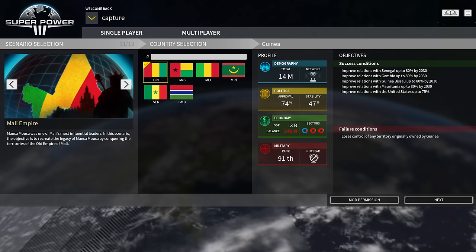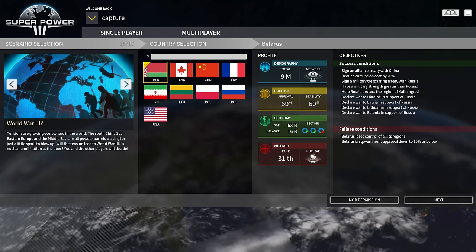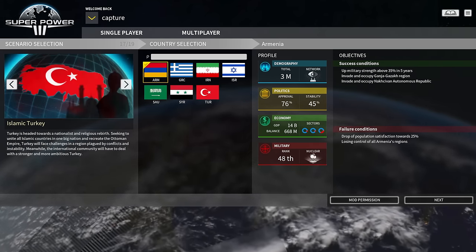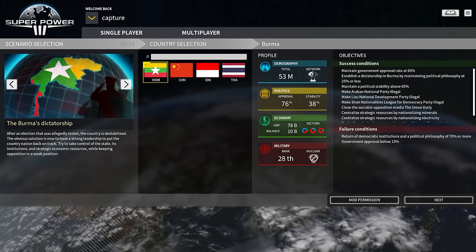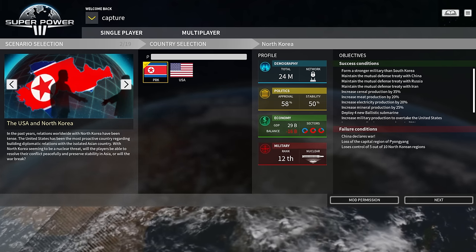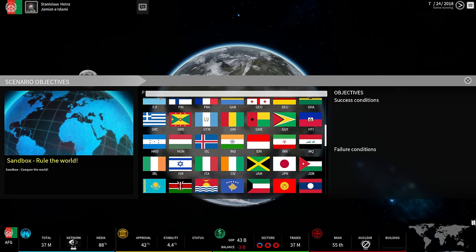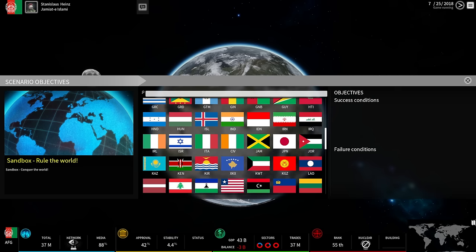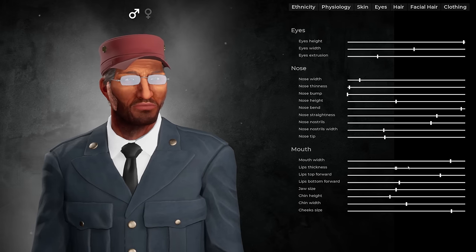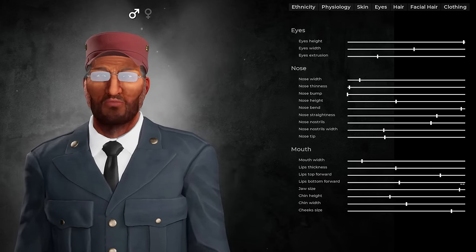The game offers multiple scenarios inspired by real-life events. These scenarios will offer you specific objectives to accomplish and some situations to avoid that would make you lose. You can also play a freestyle sandbox game, allowing you to pick any country and manage it any way you want. You are the leader, and you get to set your objectives.